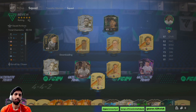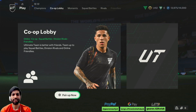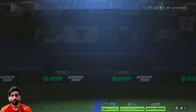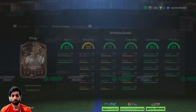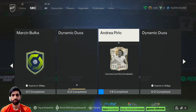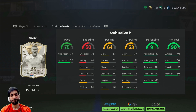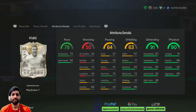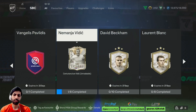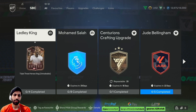If you want to grind him out, the SBC cost is somewhere around 370k. What I would suggest is go for the Vedic's card instead — that card is like miles better than King's card. Vedic's card is somewhere around 470k. That card performs better, and jump is not an issue with it because it is already 91, so you can easily give him a shadow and boost his pace as well. You have to invest 100k more, but Vedic's card is far far better than King's card.